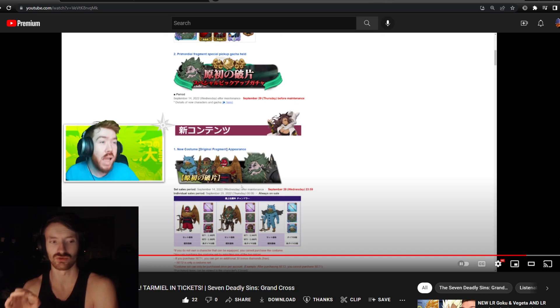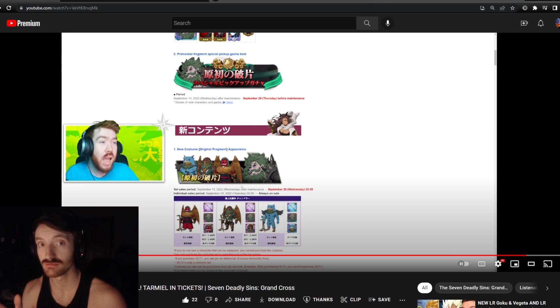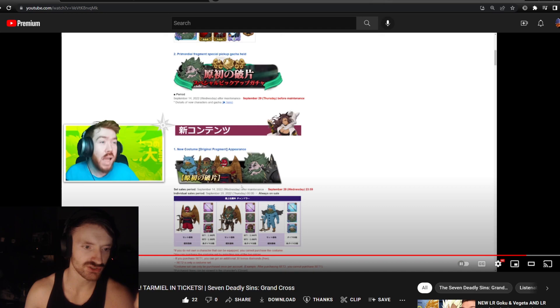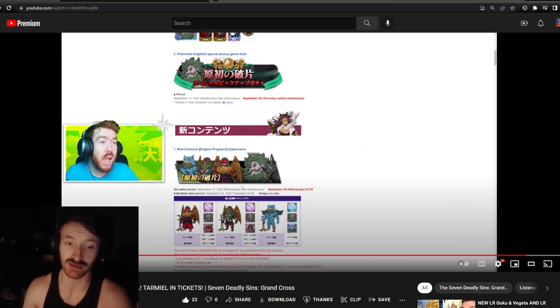In September 2020 it was the KOF collab, and Wing King was around August. I think we already passed the Wing King window, but obviously the timeline is messed up because of all the collabs and Ragnarok. So it could happen, but it's not confirmed. I'm thinking it's either going to be a Ragnarok unit or an OC banner. I thought the OC banner dropped after the Catastrophe event, but maybe I'm wrong - I could be mistaken on that timing.